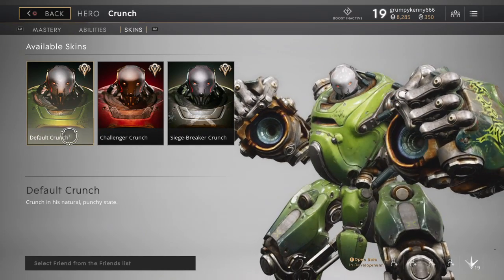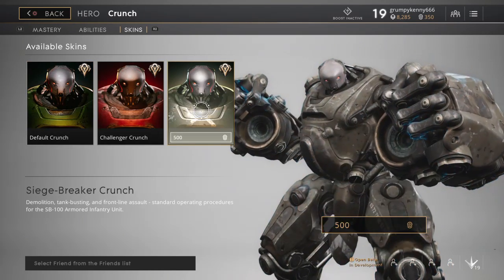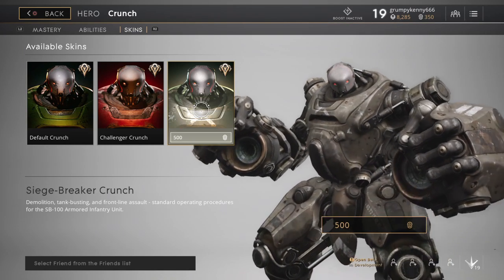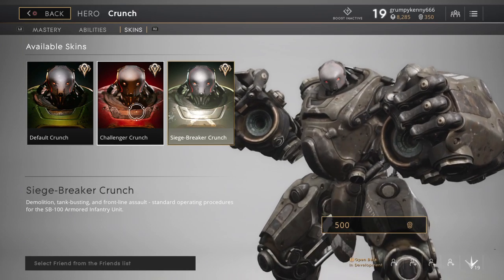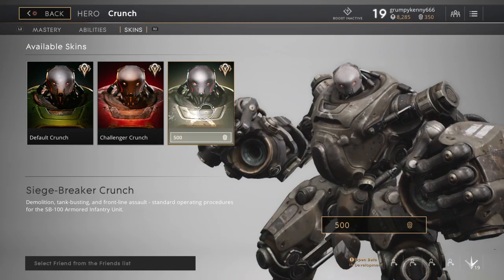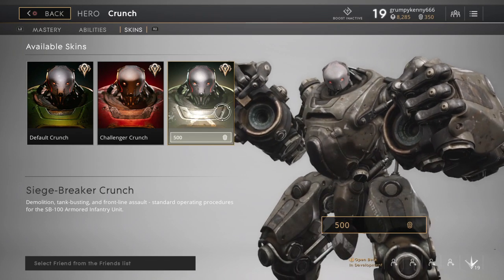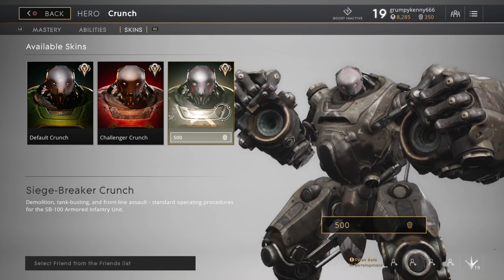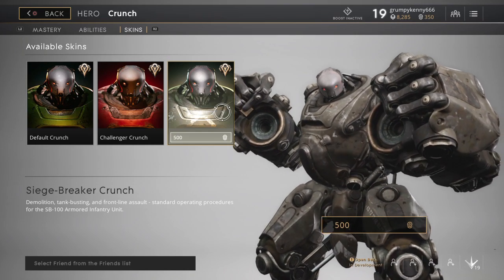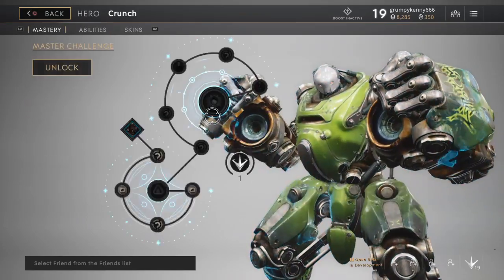Let's have a look at his skins. He's got Default Crunch, Challenger Crunch, and Siege Breaker Crunch. Siege Breaker Crunch seems a bit dull in black and grey, but it actually looks like a tank — like an actual tank. We can't see his mastery skin in this section, which is a bit strange.